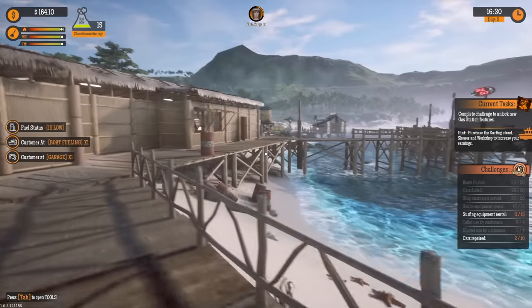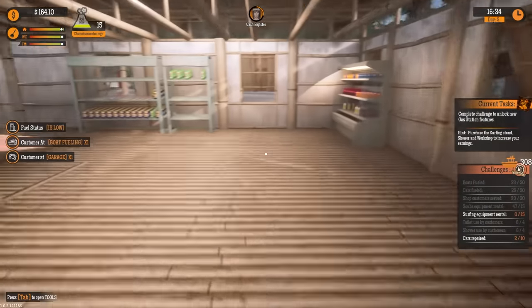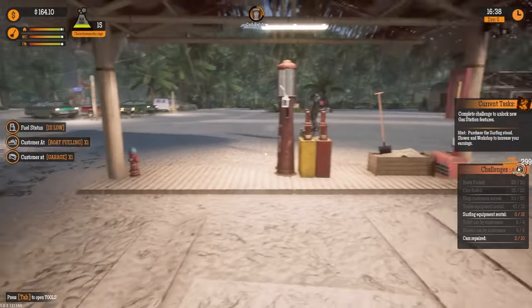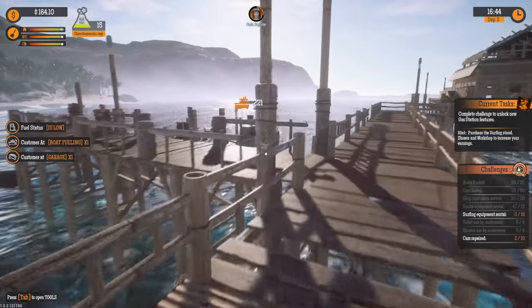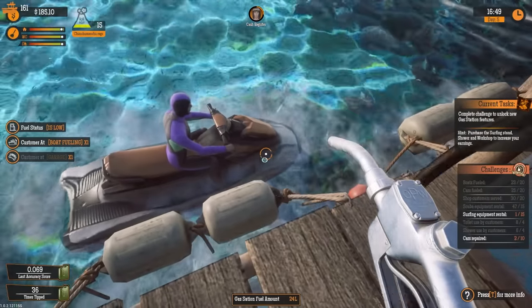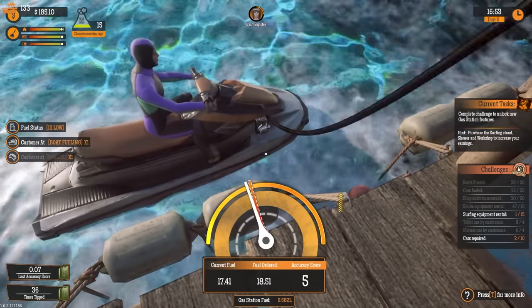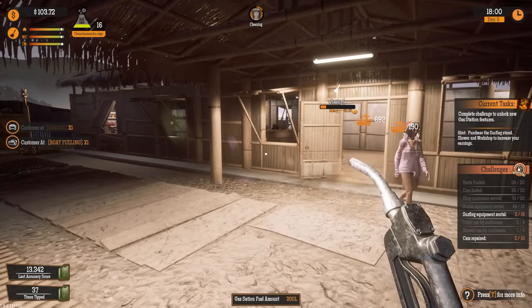We've made a lot of progress so far - warehouse upgrades, showers, got the surf shop, the station's bigger, even though I haven't really put a bunch of decorations in here. I know I really need to do that and make this thing more appealing. I think I can paint the station too. Maybe when we get another employee we'll have more time to focus on stuff like that, but right now we just got to keep the grind up and keep making that money.